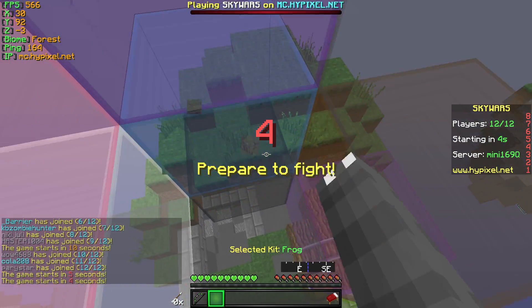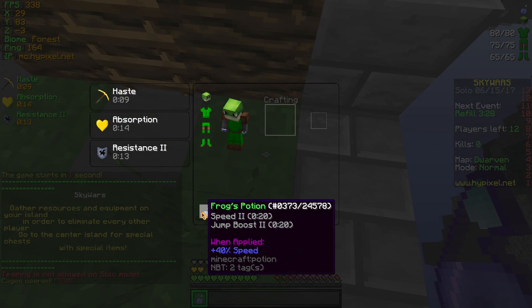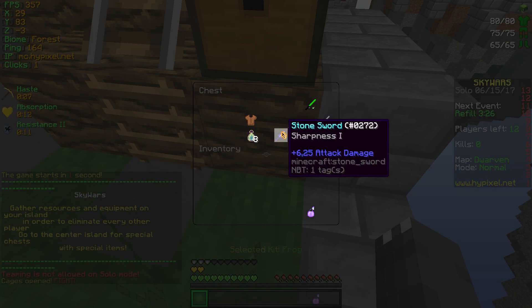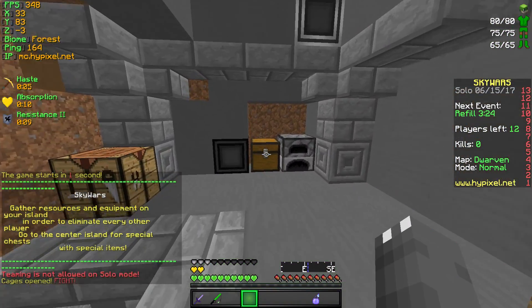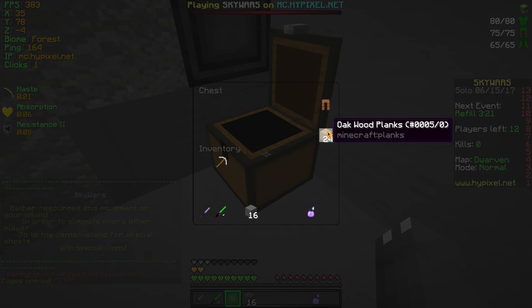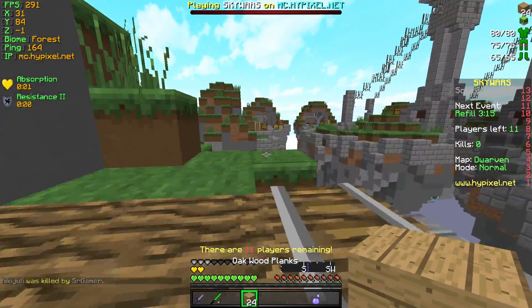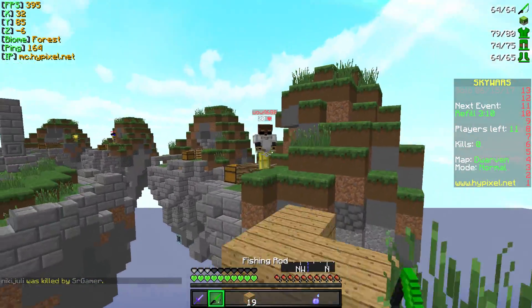Since the Energy kit got nerfed, I see a lot of players using this kit and it is pretty OP with that Frogs potion which gives you Speed 2 and Jump Boost 2 for 20 seconds. It's so annoying to go up against this kit because when they have that jump boost, they just jump all over the place and it's so hard to actually hit them. Can't beat them, join them I guess.